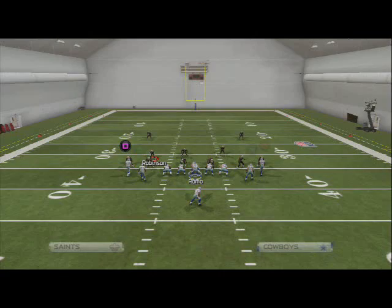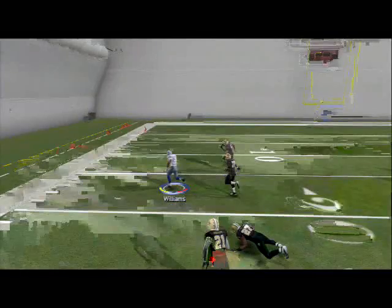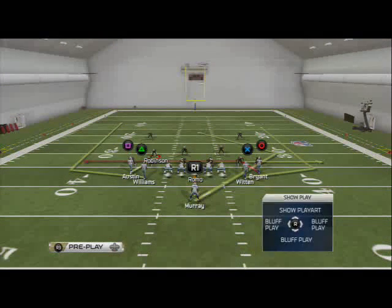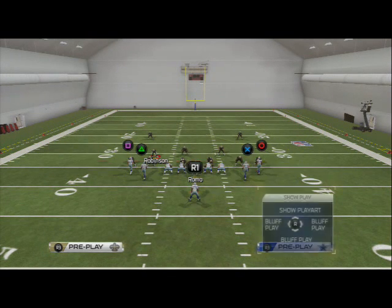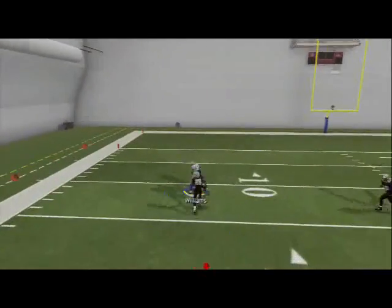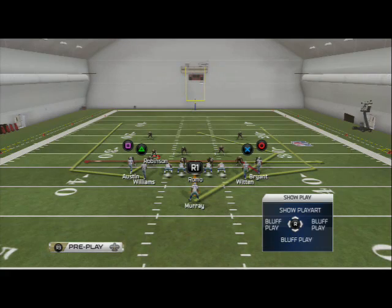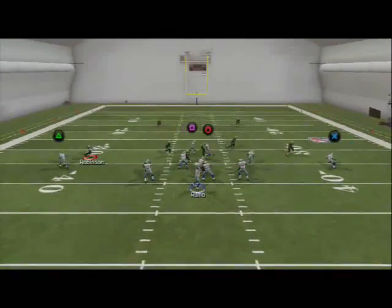This route is money in the bank against blitzing defenses. The only thing I don't like about this route is against zone — specifically cover two sink. They do sometimes play it, but if you wait a little bit and pass it up, he's gone. That's the wheel route in cover two sink. We're really big fans of wheel routes this year and I really like the way it's working so far in the Madden 25 season.